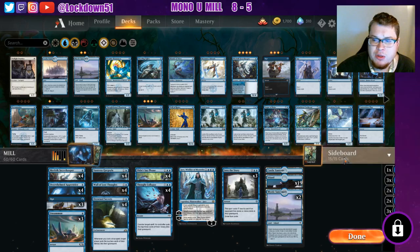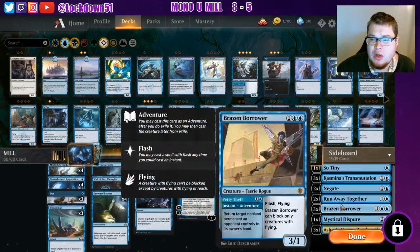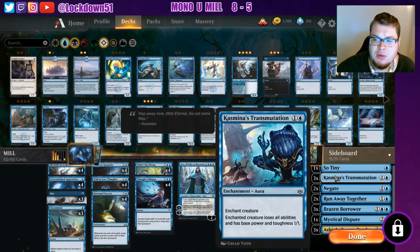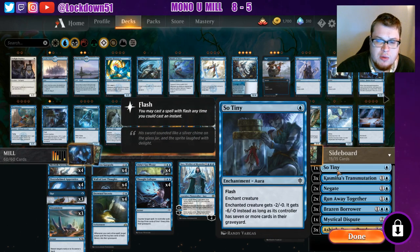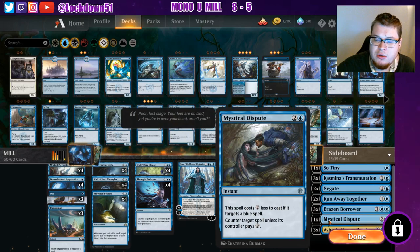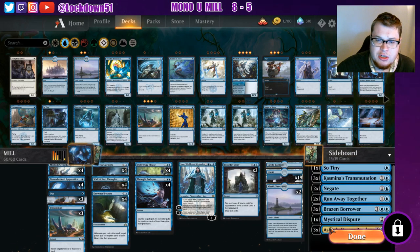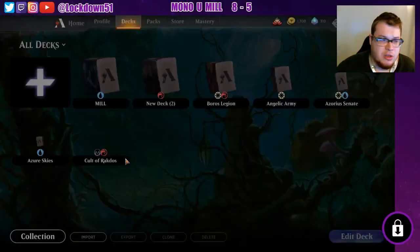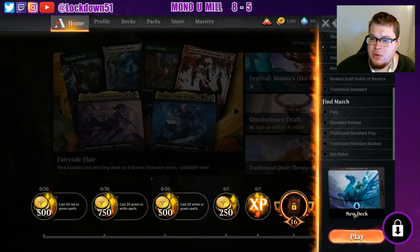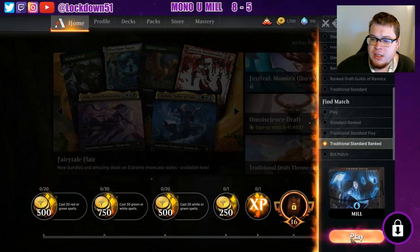I think we need to refill our hand a little bit more frequently, which is why I brought in an extra Into the Story. I don't know if a full playset is necessary but I'm going to throw in an extra one. We still have three Opts as well in this version. Sideboard looks a little better too — we've got Runaway Togethers, two Negates, three Casmium Transmutation, Brazen Borrower, Mystical Dispute for blue matchups, and our Ashioks. Everything's a little cleaner, so let's jump into a game.